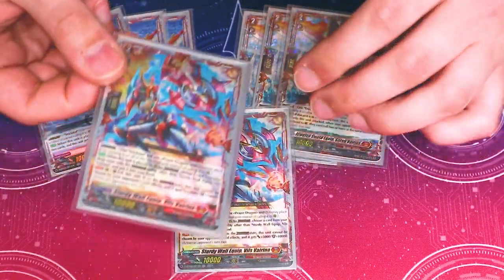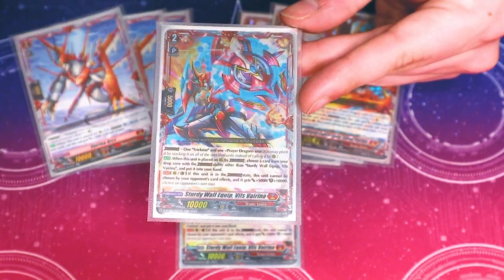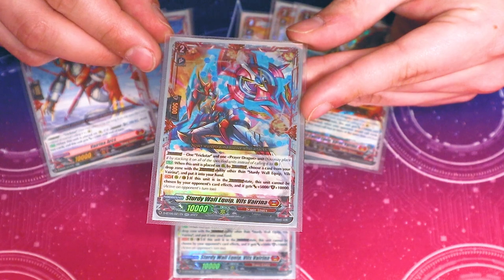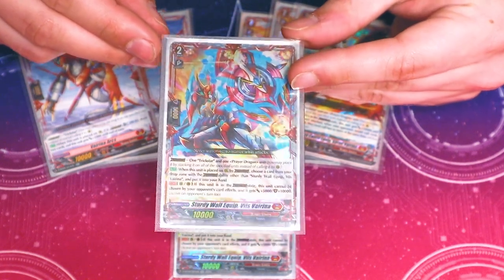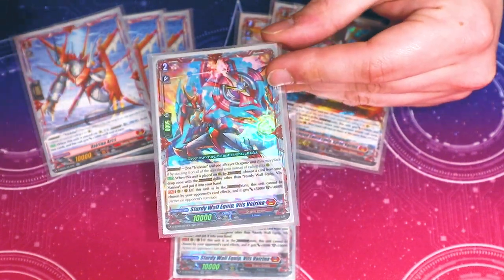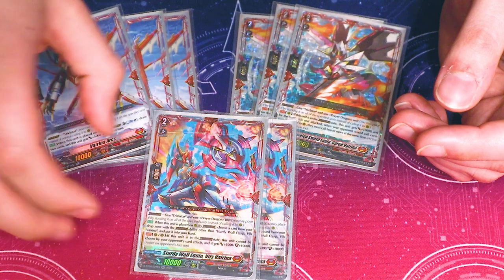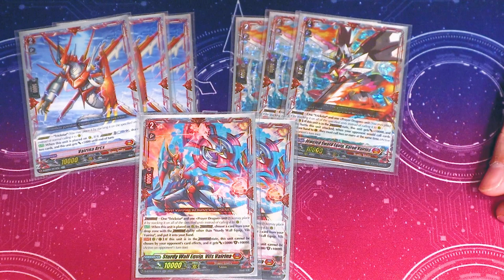Vilsvirena: when you Crossover Dress, you can choose a card that's not this card with the Crossover Dress ability and add it to your hand — so if Garu Virena is in your drop you can add it back. Vilsvirena also has a defensive skill: continuous while in Crossover Dress she gets plus 5k plus 10k shield, so when you intercept with her you've got a 15k shield. She also cannot be targeted by your opponent's card abilities while in Crossover Dress, so she can't be imprisoned, retired, or bound. A nice little shield to have on your board.